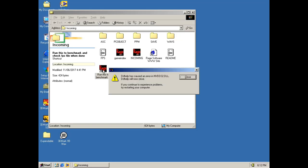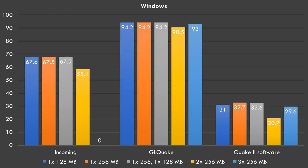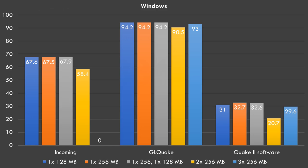This was under Windows Millennium, which officially supports up to a gig of RAM. It could be something to do with the video card or driver — it just wouldn't do anything with Direct3D. Looking at game benchmarks — Incoming, GLQuake, and Quake 2 in software mode — once again with 512 MB performance is lower, and with 768 MB the Direct3D benchmarks don't work. However, OpenGL games like GLQuake and Quake 2 run fine. In the Quake 2 software render result, which is purely CPU, the quickest results are with 256 or 384 MB, and once again 512 MB slows things down.